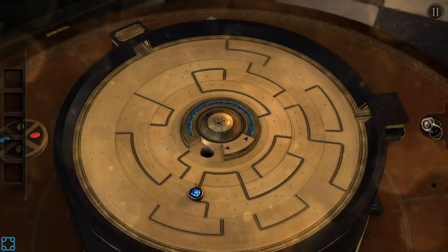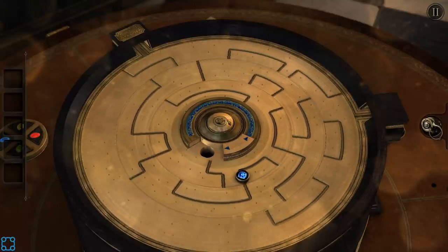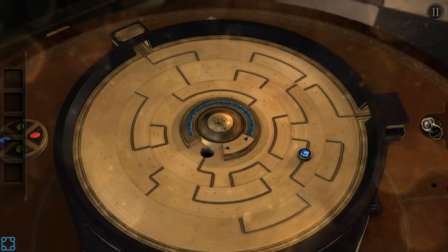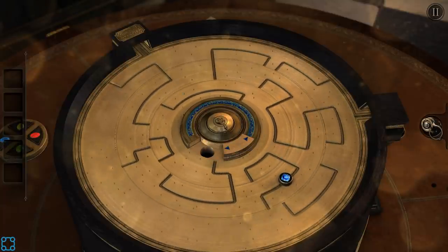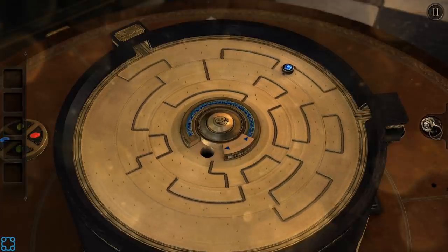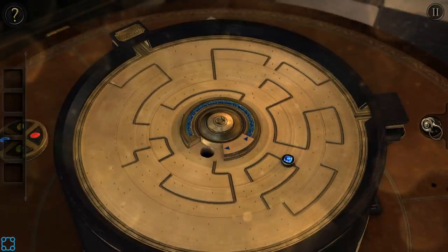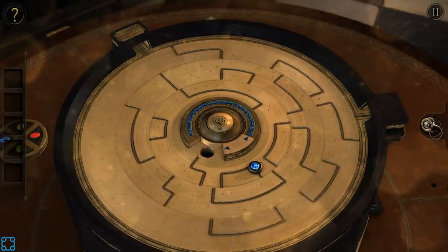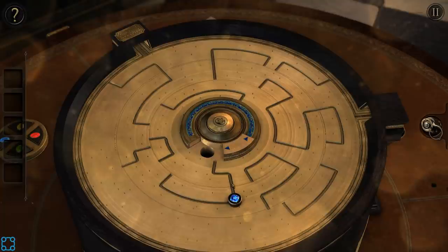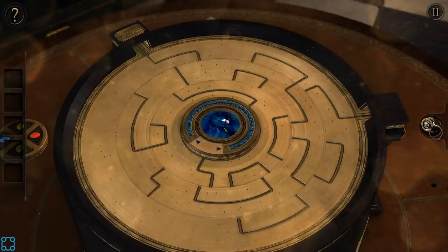Maybe that was the wrong one to jump onto. Yep. Neither of those were right. Maybe it wants you to backtrack even further. Maybe I'm going the other direction. There you go. There we go. That hint symbol — I wish I could disable it so it didn't pop up every single time.